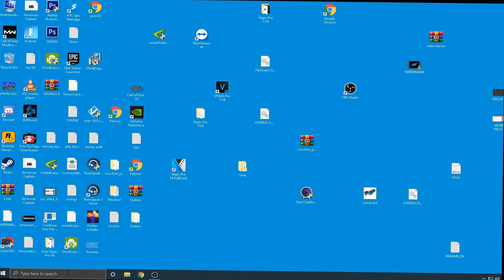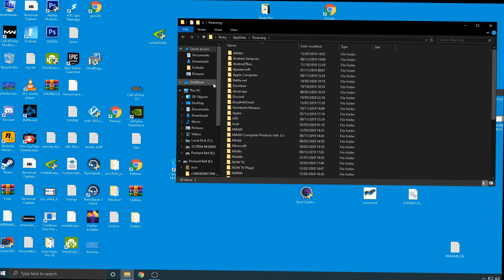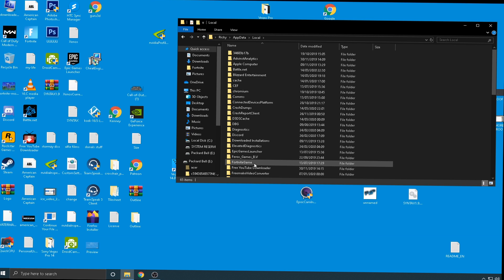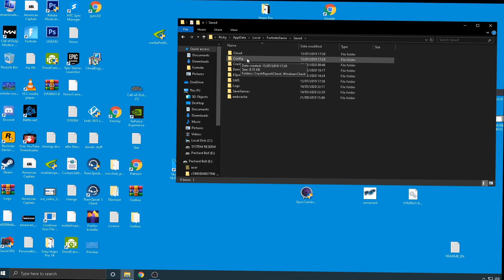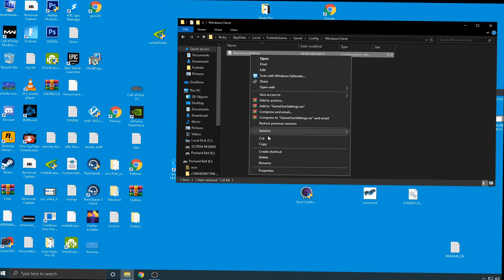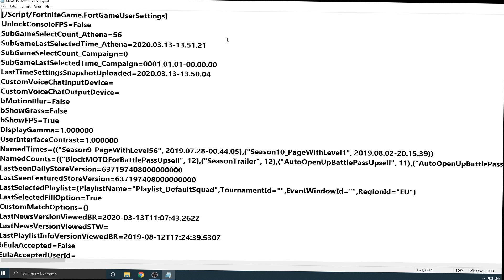Press your Start button and R at the same time to bring up the Run box — or just search for 'Run'. In that box type in '%appdata%'. From there click on AppData, then click on Local. Find the folder called 'FortniteGame' — not Epic, make sure it says FortniteGame. Double-click on it, click Saved, then click Config, then Windows Client. Once you're in here find the file called GameUserSettings. Before you open it, right-click it and make sure the Read-Only box is unticked, then click Apply.